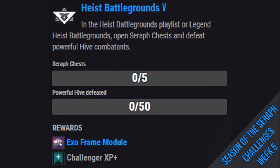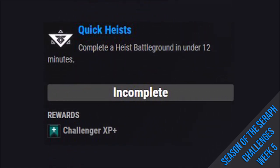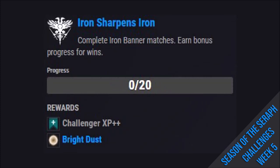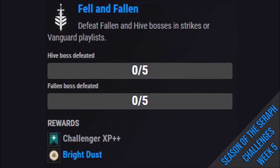The challenges available in the database are: Quick Heist — complete a Heist Battlegrounds in under 12 minutes, awarding Challenge XP+; Timeless Iteration — acquire the Veles-X Ritual Pulse Rifle for Challenge XP++ and Bright Dust; Iron Sharpens Iron — complete Iron Banner matches (earn bonus progress for wins; 20 wins awards Challenge XP++ and Bright Dust); and Fell and Fallen — defeat Fallen and Hive bosses in Strikes or Vanguard Playlists, 5 of each for Challenge XP++ and Bright Dust.